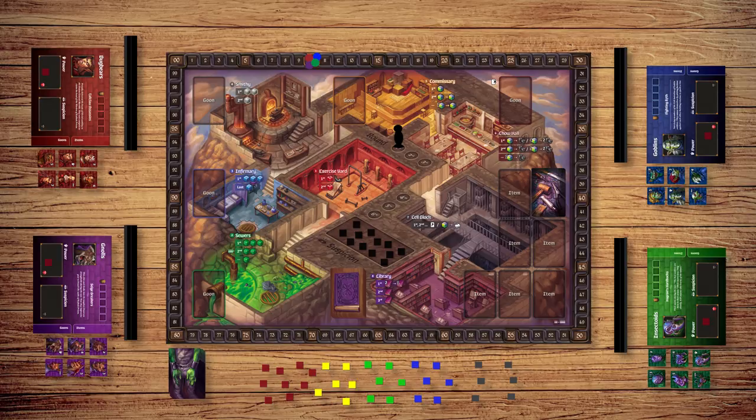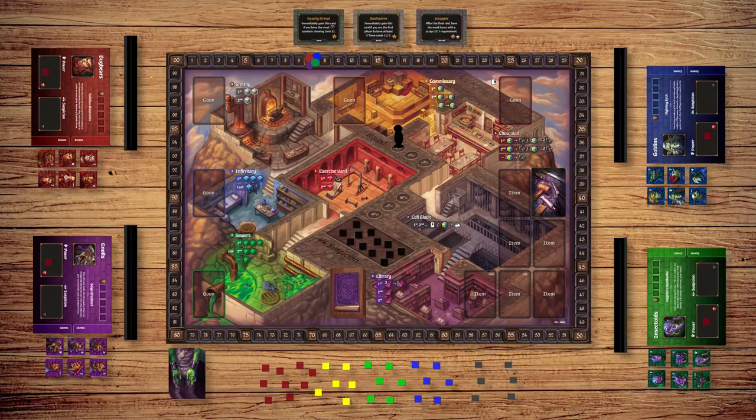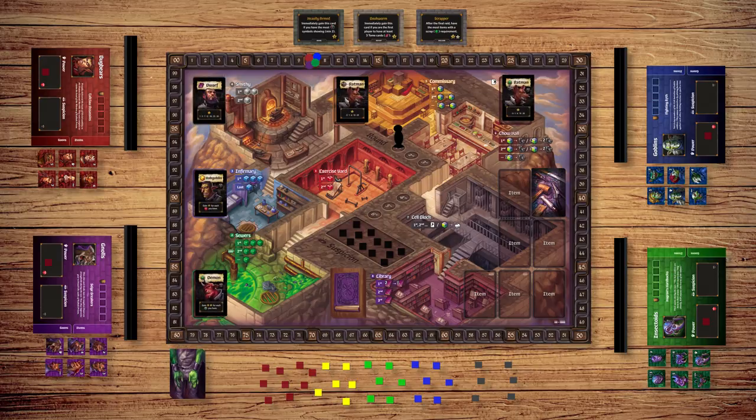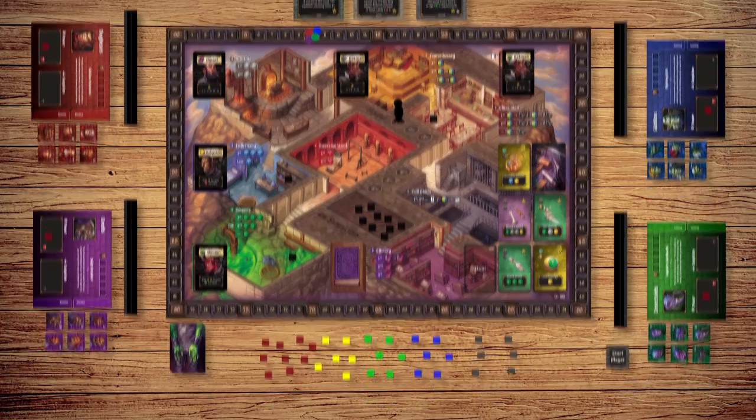Shuffle the tome cards, placing them into their locations on and near the board. Shuffle the three goal card types separately, and reveal one from each pile, face up, next to the game board. Reveal 5 goon cards and place them onto their spaces on the board. If any goons have suspicion markers, add equal suspicion markers onto that location. Reveal item cards equal to the number of players plus 1. The player who's the biggest troublemaker takes the first player token and goes first.